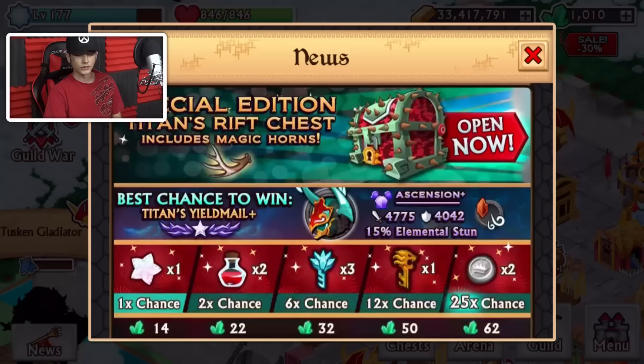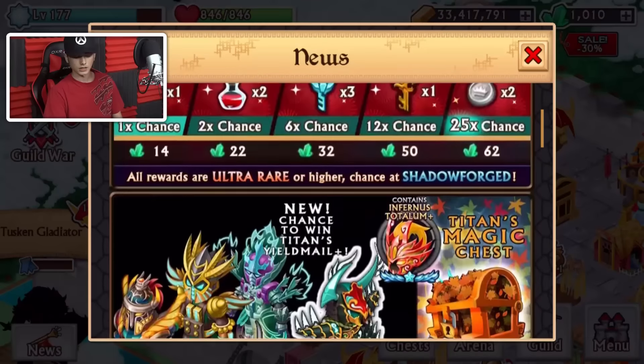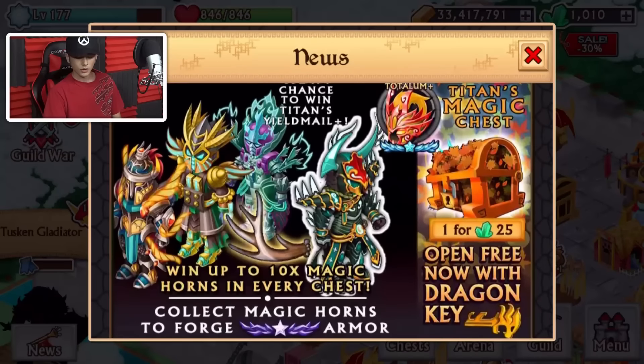Last video we opened the Titan Rift chest — the step chest. If you haven't seen that video, check it out on my channel, that was yesterday's video. But today we're going to be opening the 25 chance chest. You can collect magic horns to craft the shadow forge armor — win up to 10 magic horns in every chest. That would be really awesome because with that we'd be able to craft the season 2 shadow forge armors.